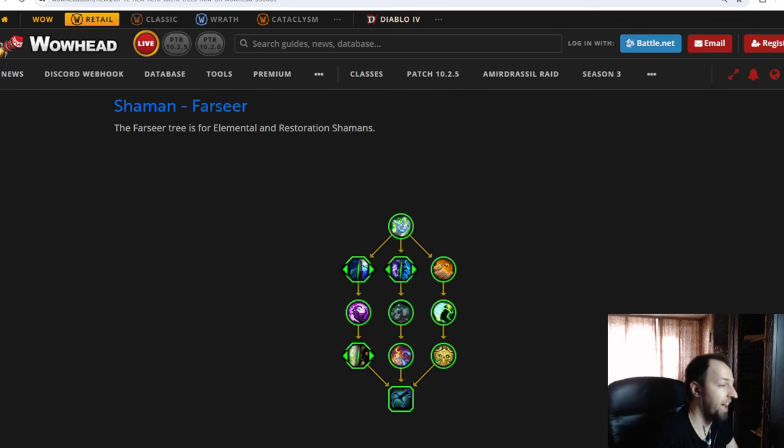Ladies and gentlemen, we finally have a talent Hero Tree 3 for the Shaman released. It's called Farseer and it's going to include the Elemental, Air, and Restoration Shaman specs. I'm going to do a short reaction review, although I've already read through all of these. I'll probably do some more reactions for the rest of the shaman hero talents and maybe for some of the other healing classes. I'm not a big fan of the hero talents — I'll share why a little bit later — but let's see what Farseer is going to bring to the table.